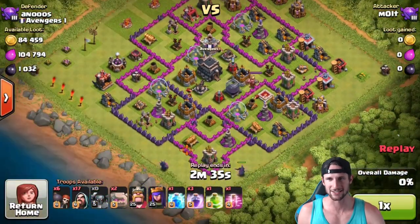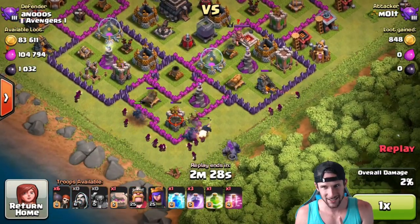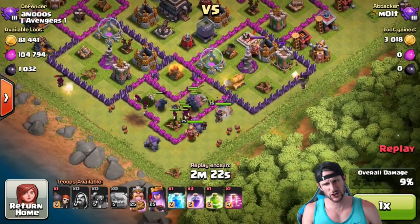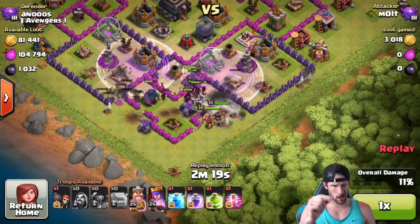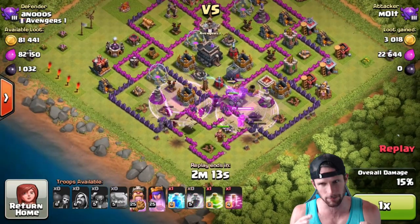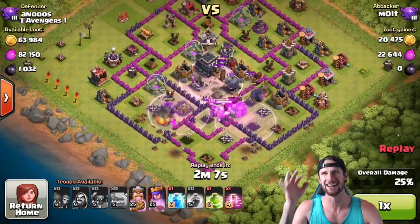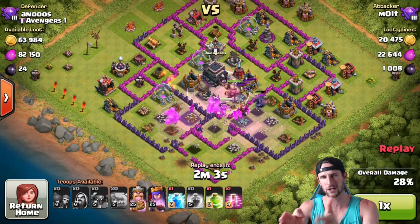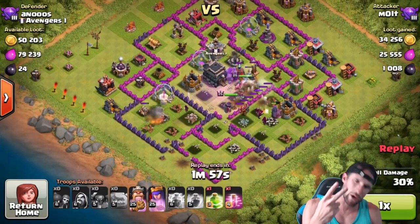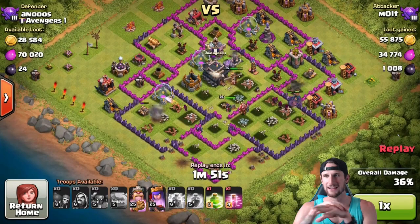Alright, here's the first attack against a rushed base from Avengers. We're going to do PEKKAs first, then wizards, then golems, then heroes, then wall breakers. I should have done wall breakers, golems, heroes — I almost got it right. I normally deploy golems first so that means they need to go last. I normally do golems, wall breakers, wizards, PEKKAs, then heroes.